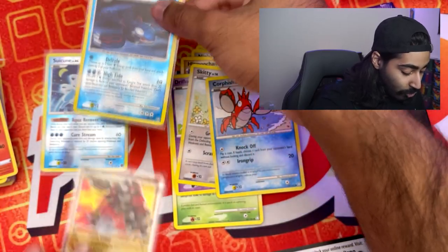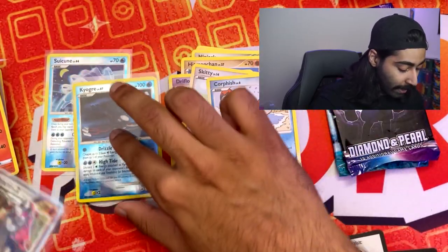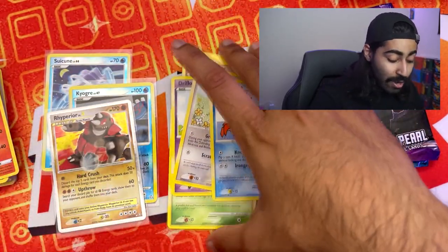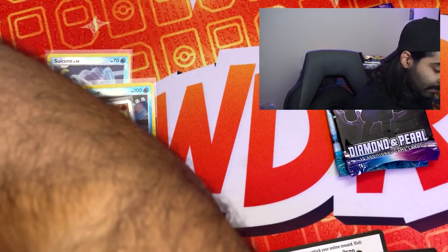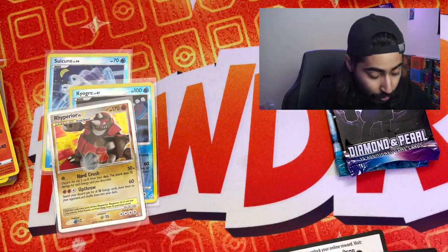Where are my sleeves? Everybody chill out. Just pulled a Rhyperior Level X. It looks really good, it's centered really well on the front. But there is whitening unfortunately. We just pulled a Level X card today in 2021. This is not normal behavior. This is what happens when you get so far deep into Pokémon cards that you don't know what to do with your life anymore. I need help guys.